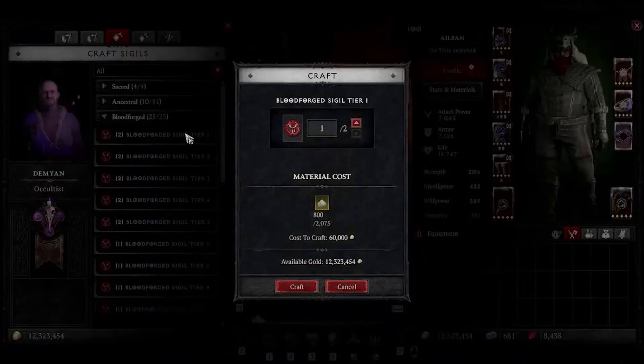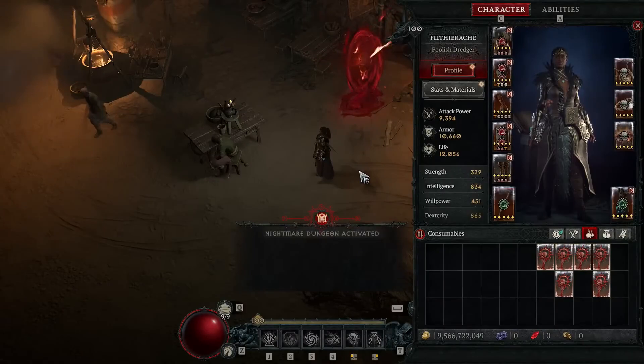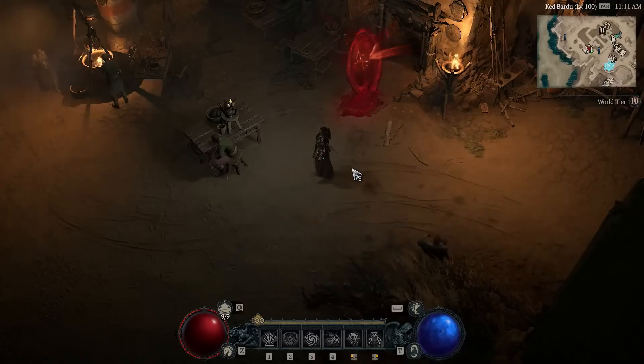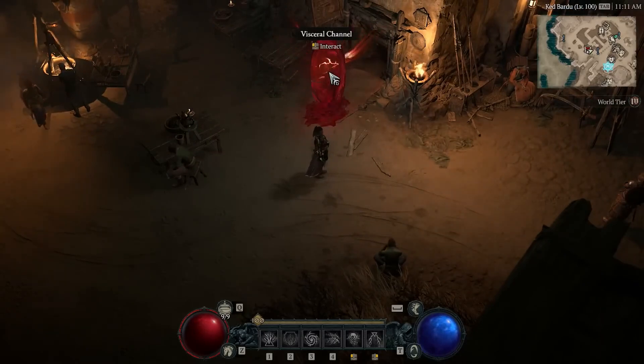Crafting a tier 1 blood-soaked sigil requires 800 sigil dust. Pop that, and you'll open up a blood portal in Ked Badu. This is akin to tackling a TE100 nightmare dungeon in terms of strength.